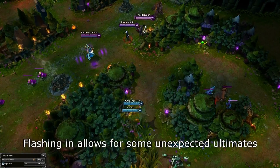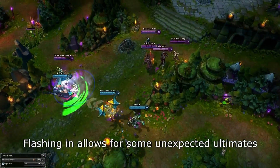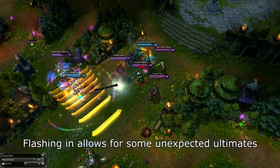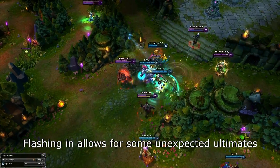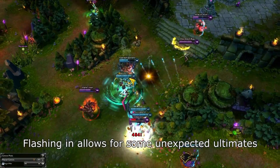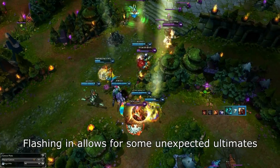Fast ulting causes your opponents to be taken off guard, since almost all players will not expect fast ults, especially if you flash in. It just happens too fast, and for some reason people just don't expect it. When you fast ult you want to get it on a squishy target, but that's really all you need. It can be anyone on the opposing team, even the support.